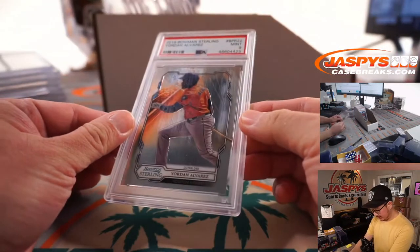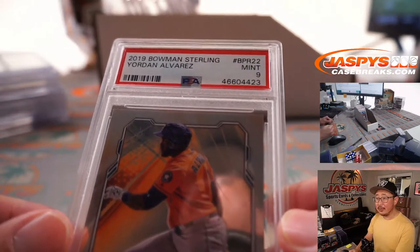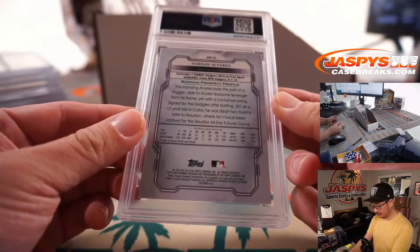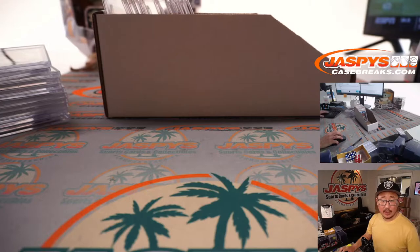Back here is more baseball — Yordan Alvarez, nice. 2019 Bowman Sterling, PSA 9, Yordan Alvarez. Astros. That'll be for Sean O.